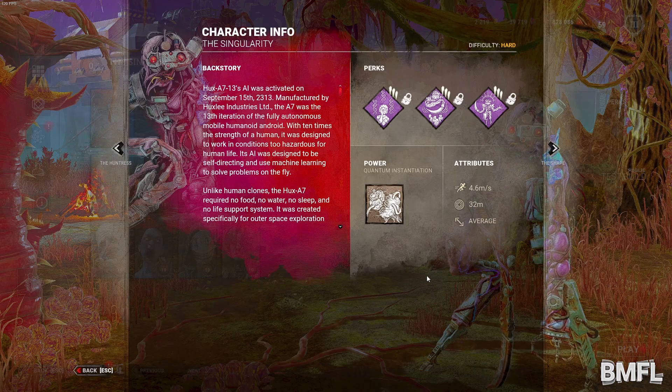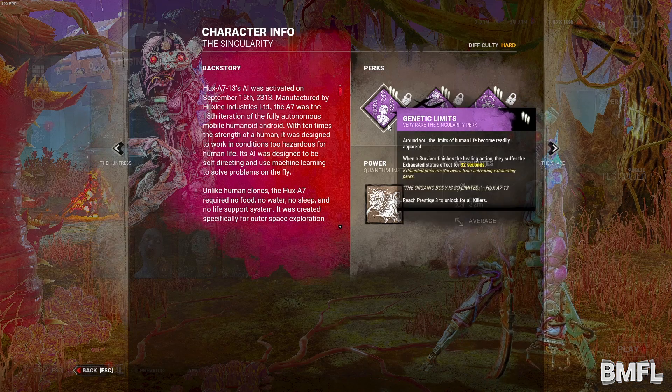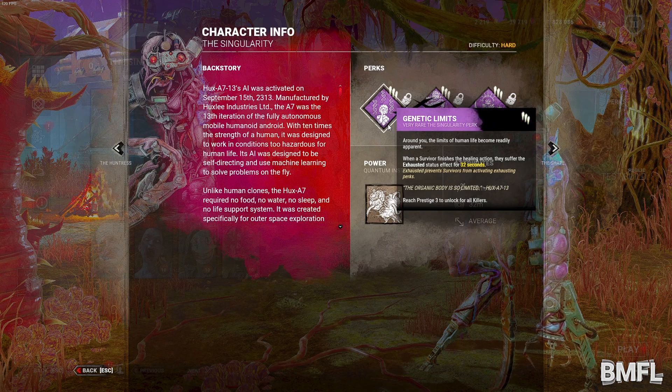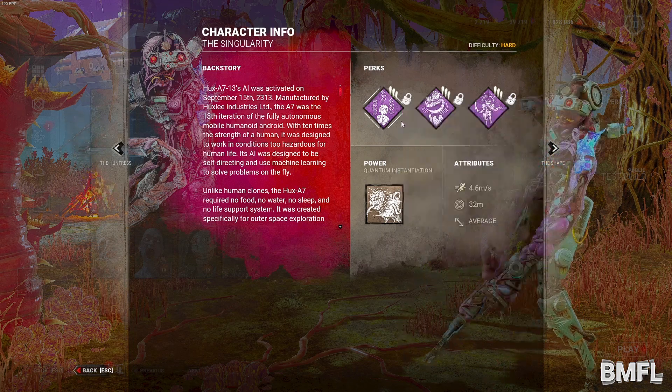So he has a standard terror radius, normal speed. We've got Genetic Limits: when a survivor finishes the healing action, they suffer the exhausted status effect for 32 seconds. Pretty good — very simple, but we'll have to see how that plays out.